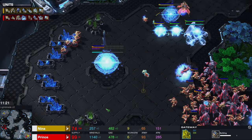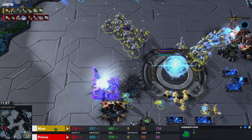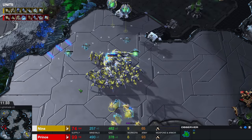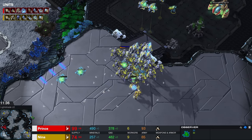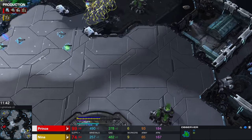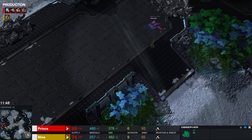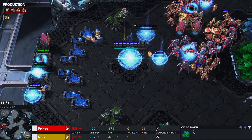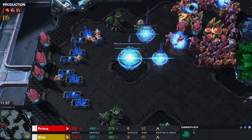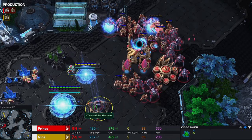Prince has lost all of his Nexai now. He's now rebuilding a base right over here at the third location, which is the previous location where Nina spawned. These are the type of games that we don't see all too often — this is quite literally the definition of a base trade. We have both players trading bases. The awkward part is that most of the economy was killed as well, but both players still have a very large amount of army.